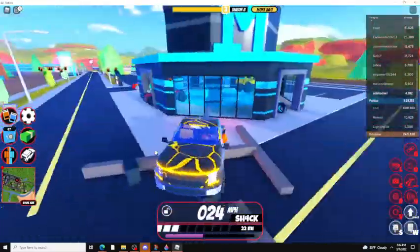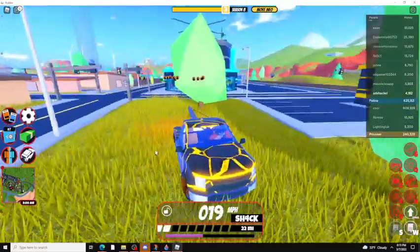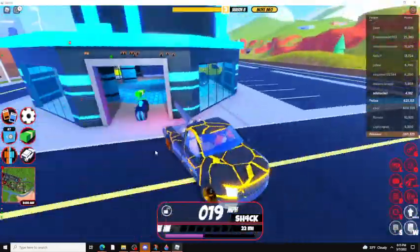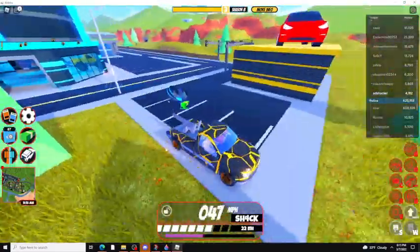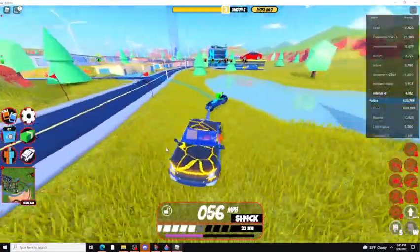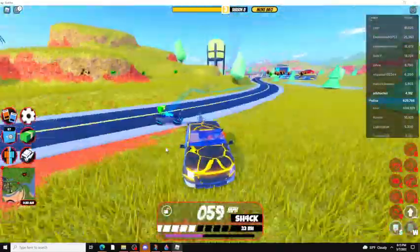A tow truck obviously tows things, so what you have to do to tow something is just back up to it and a green bubble should appear — like when you're trying to pick something up in a helicopter. Then you're dragging it, using this volt bike here as the closest thing to demonstrate.